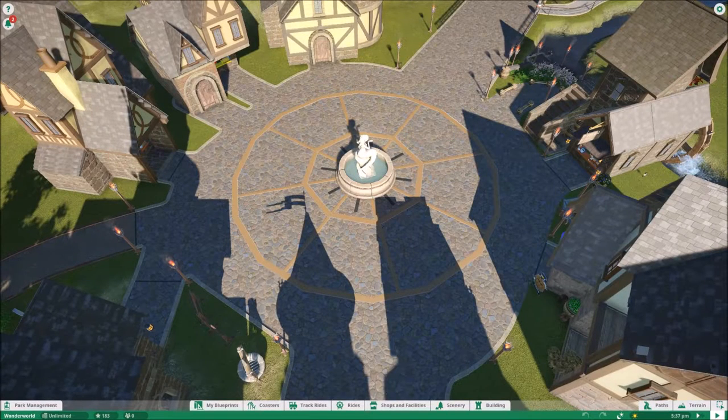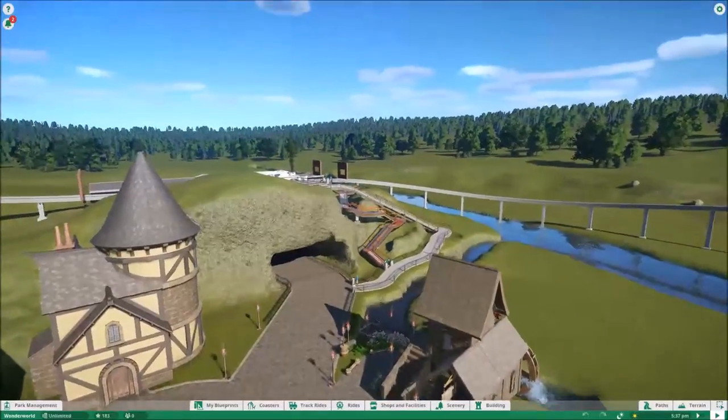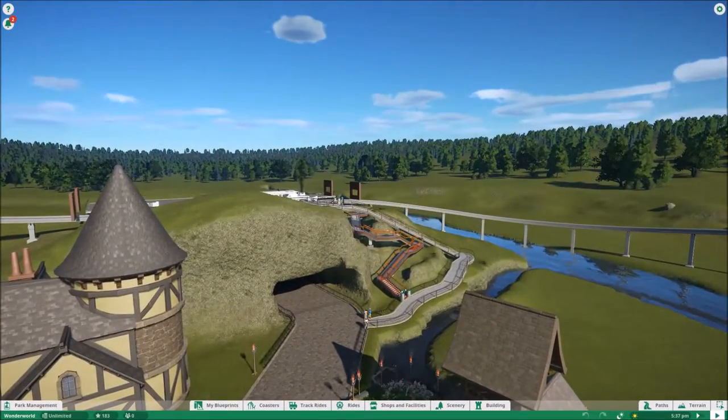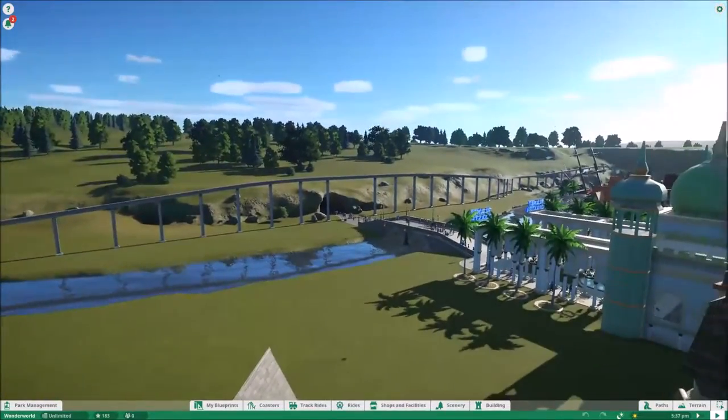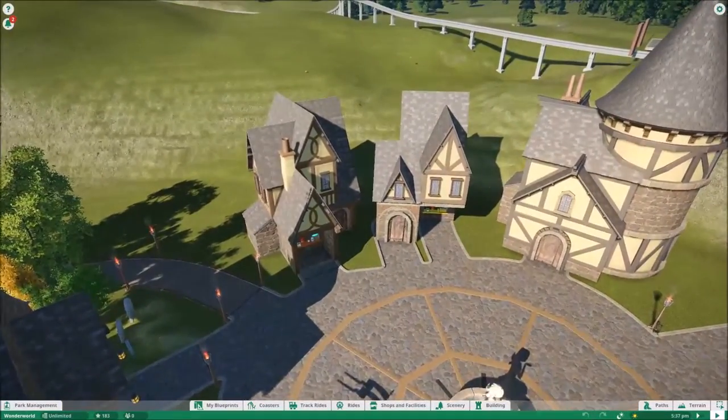Alright, we go in and get the town square. It took me forever to get this circle right here to even work — it's just sunk into the ground. I did the circle first and then put that stuff in there; it's about 200 separate pieces. You can also see my coaster and my monorail system that goes around the park, but back to buildings.